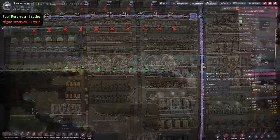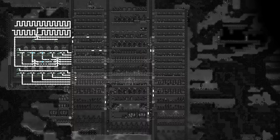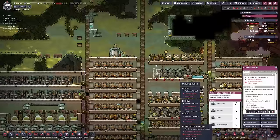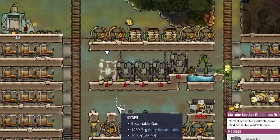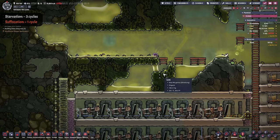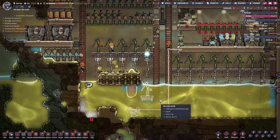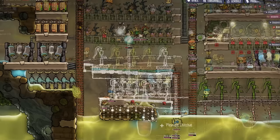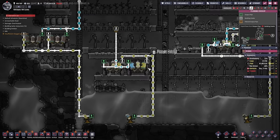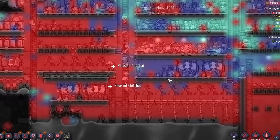Cycle 17: powering the pumps to create the initial vacuum for the spomb. I created spaghetti pipes to pump oxygen throughout the base. Then the first doomsday issue arrived — we ran out of clean water for food production. We have lots of water, but none of it is clean. We need to siphon off clean water from the system and make it dupe-accessible to create more mush bars. And then — solid water? Time to research a solution. We finish cycle 18 with another oxygen diffuser where CO2 is too dense, and rescue another dupe.